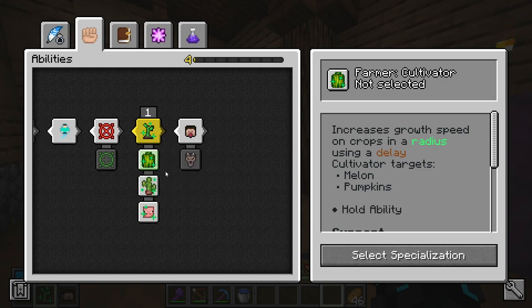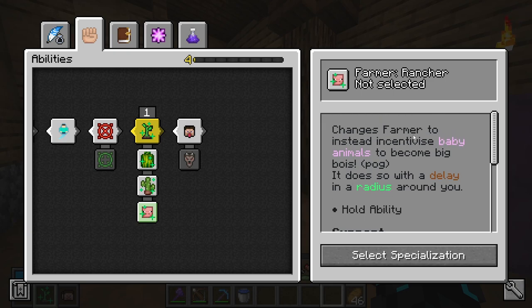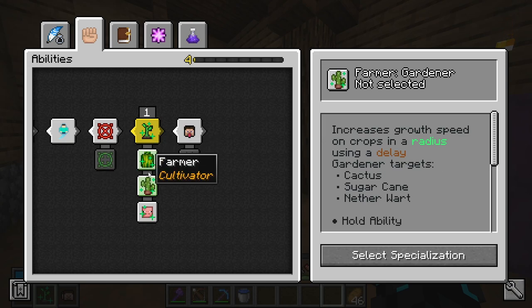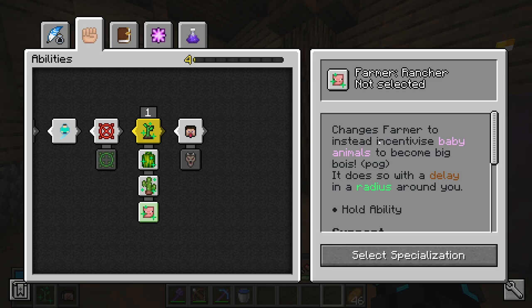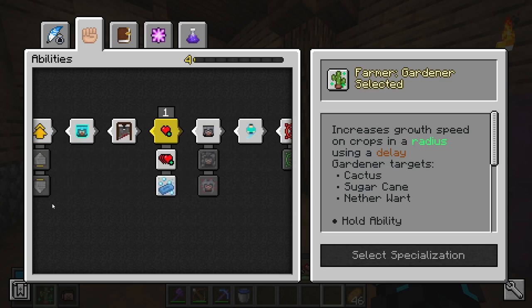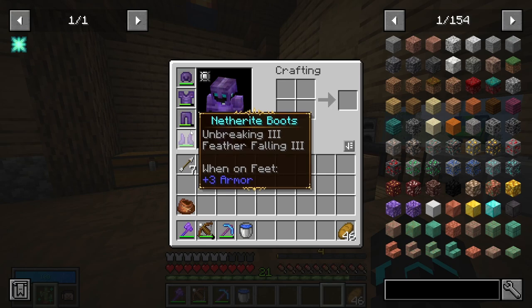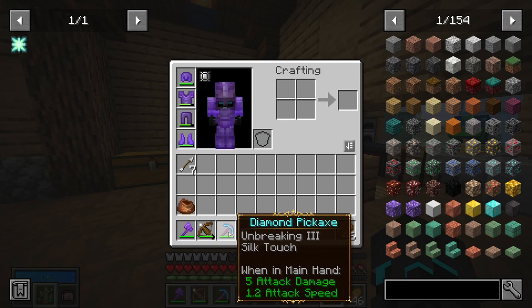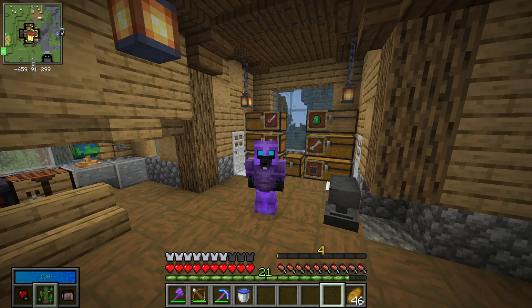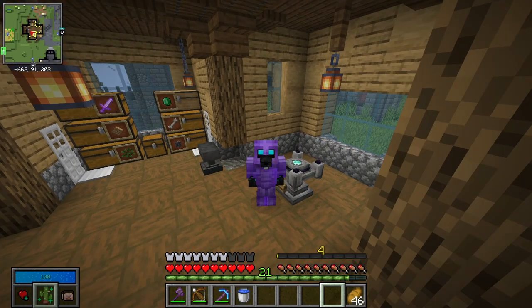One skill point — and I'm going to use this on twerker, because the level one farmer targets seeds, potatoes, carrots, beetroot, flax seeds, and I want this so I can get emeralds a lot easier. It appears we can upgrade the specialization: we can get cultivator, which targets melons and pumpkins; gardener, which targets cactus, sugar cane and nether wart; or one that changes the farmer to instead work on baby animals. I think I'm going to choose the gardener specialization, because sugar cane and cactus is going to be a pain if I suddenly get that in the altar. We're doing pretty good for levels right now. With that, I'm going to call this an episode. In between episodes, I'm going to be working on more enchantments like getting mending on the armor, sharpness on the axe, maybe another diamond pickaxe. Hope you enjoyed it — if you did, be sure to leave it a like, subscribe if you're new, enable those notifications so you don't miss the next episode. I hope to see you in the next one — have a wonderful day and goodbye!